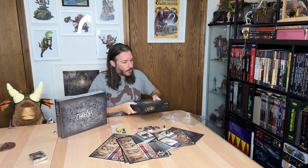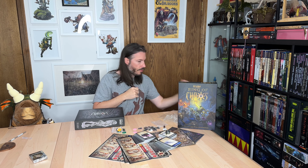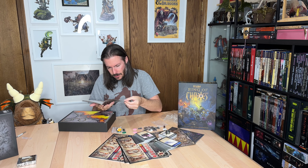Now we'll get into the platinum edition. This one will have more on the map side and will also have the miniatures. Same kind of design here — we've got the Ring of Chaos rulebook, which is going to be largely identical, though some listed items might differ.